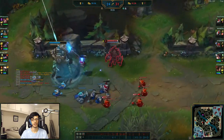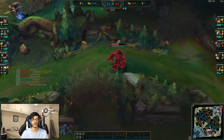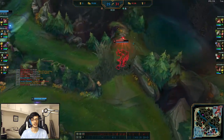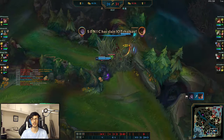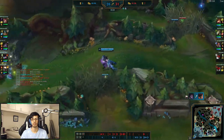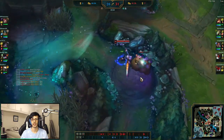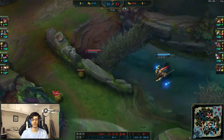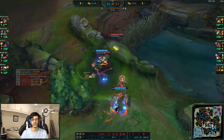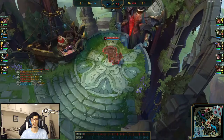Using the same example, once Leona is level 6 she doesn't need E to engage — she can just use her R on Thresh, and Thresh has to either flash away or he gets CC'd for 3 seconds. But Thresh can throw his hook out during the animation of Leona's R to CC Leona and prevent her from comboing him if he times his hook right. Write it down, make sure you remember it, and you can quickly reference it whenever you're in those matchups.